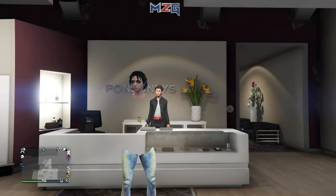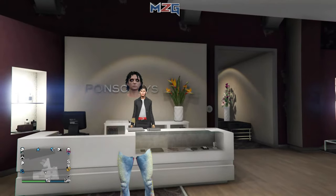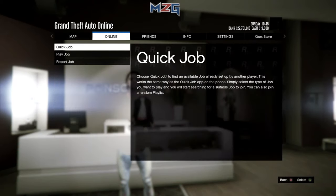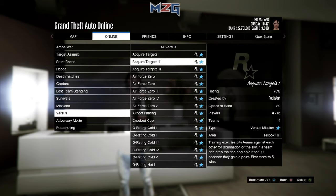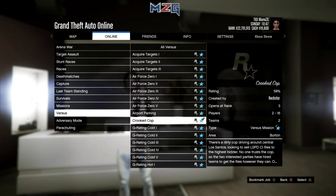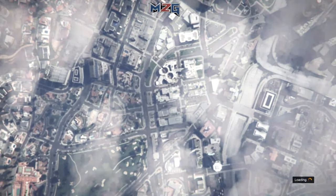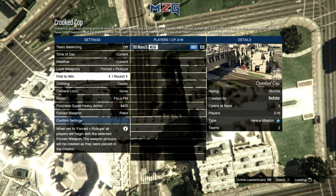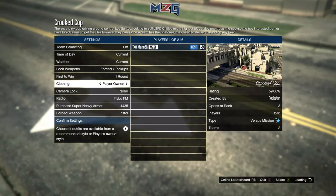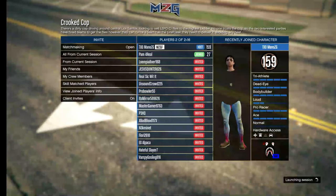I'm sorry — it did not work for some reason. So you guys want to go to online, go to play job, go to created by Rockstar, then go to crook cop. Last time I did the glitch, it did not make me go to crook cop, but apparently you have to. When you go to crook cop, make sure you put clothing to player owned, then invite a random person.